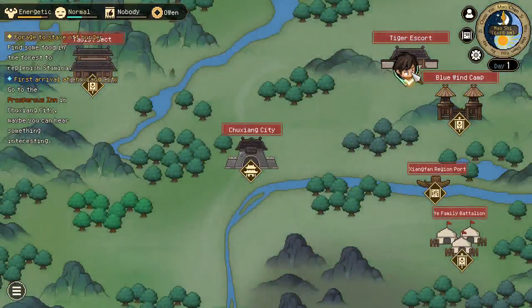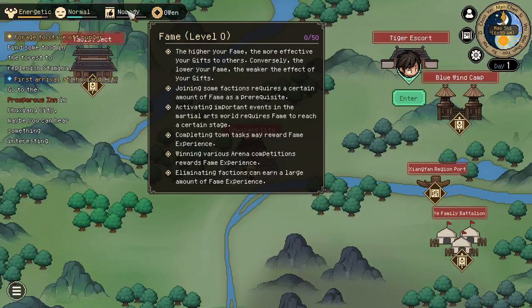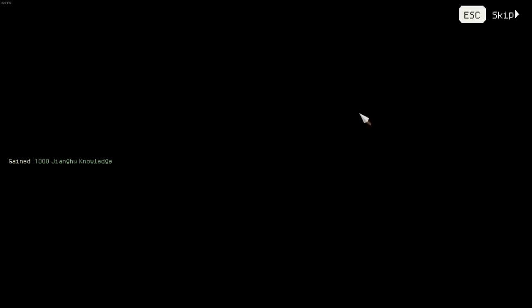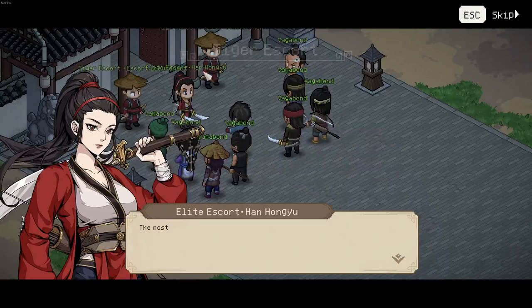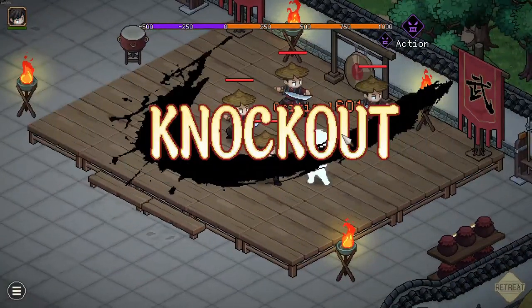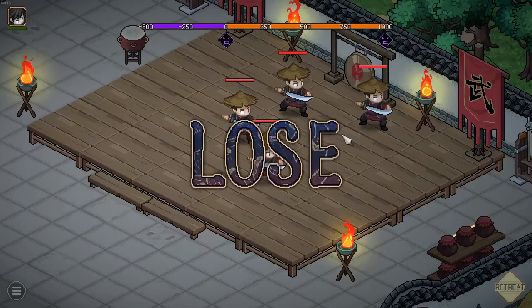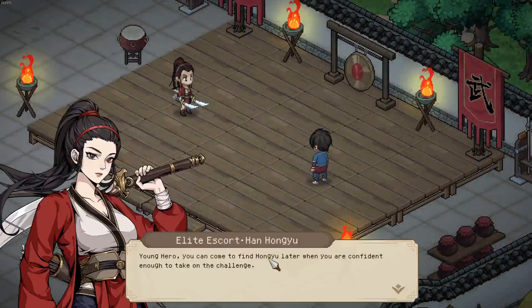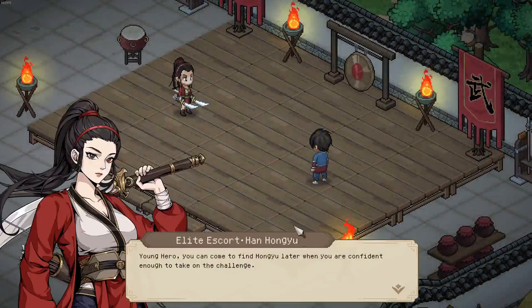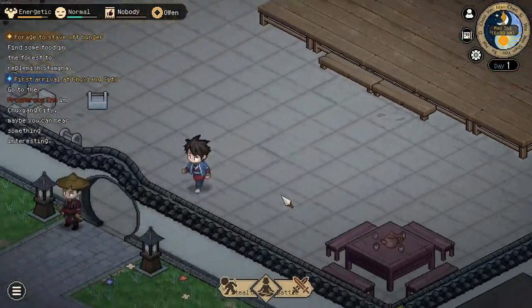Now there are two possible scenarios: one where you have at least fame 3, the other where you have less than that. Doesn't matter — you want to join the Tiger Escort. If you are below fame 3, you need to get into a battle and you will be defeated. It does not matter; the girl even states you can attempt to join the Tiger Escort again and do the challenge later on.